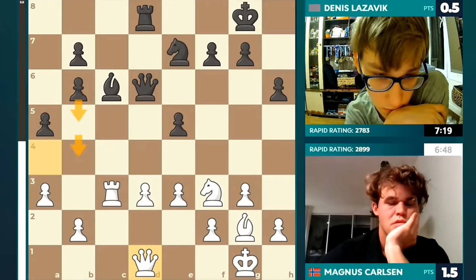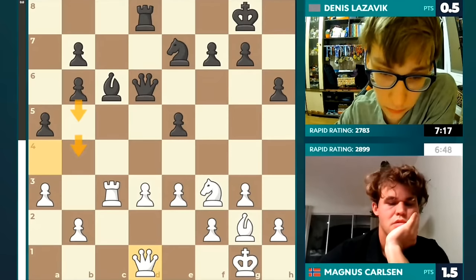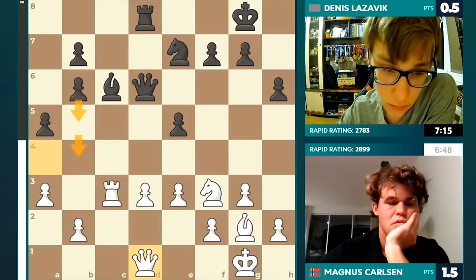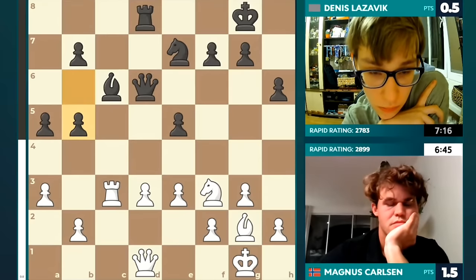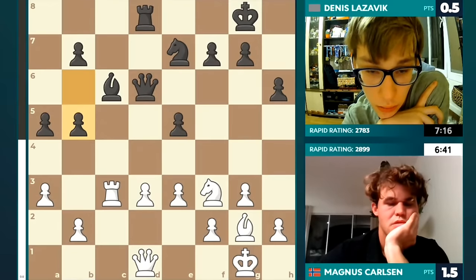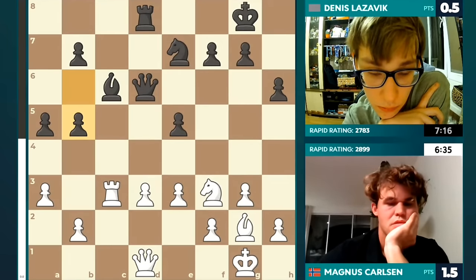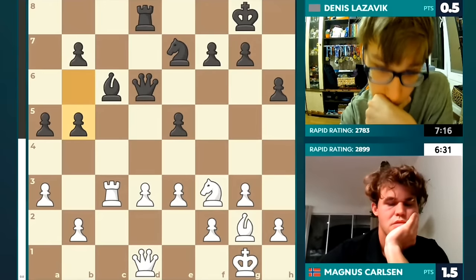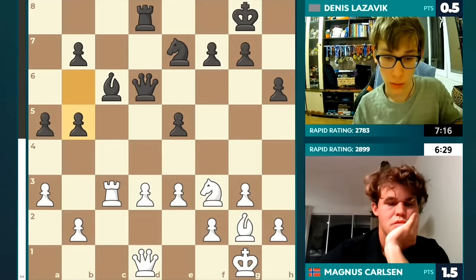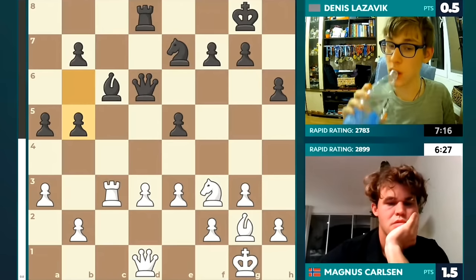One set of pawns gets traded and if white is left with that B2 pawn, it becomes a clear target, and it will not be the only one. The principle of two weaknesses — white already has a weakness on D3, Dennis trying to create another one. B4 is a threat that Magnus now has to watch out for. I think the fact that he paused and took a think — Magnus isn't feeling very comfortable with his position anymore. Not at all. Magnus is on the back foot.